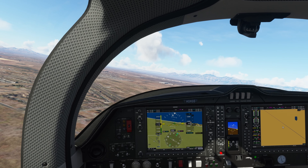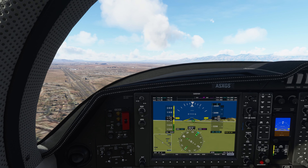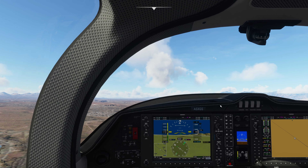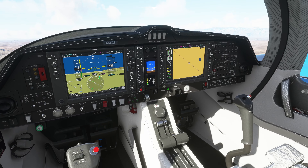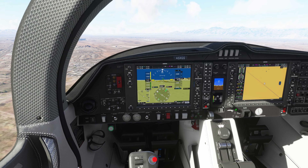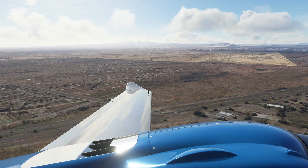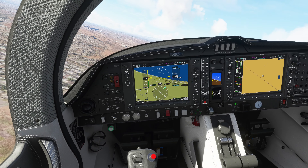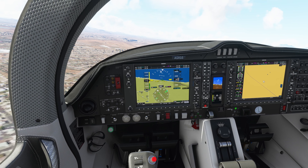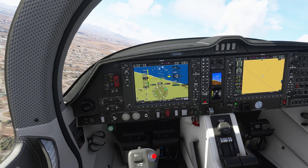So we're going to sort of see where things are at with the current default version and then move our way over into the mod. This is without the mod — we're just flying with the default aircraft. You can see how everything looks here; we're using the G1000 suite, and the G1000 mod is also installed, so keep that in mind as well. Let's go ahead and take a look at some of the features the DA62 mod brings.